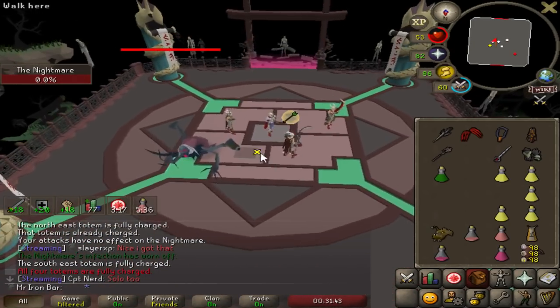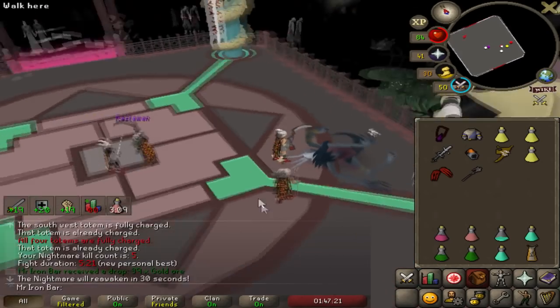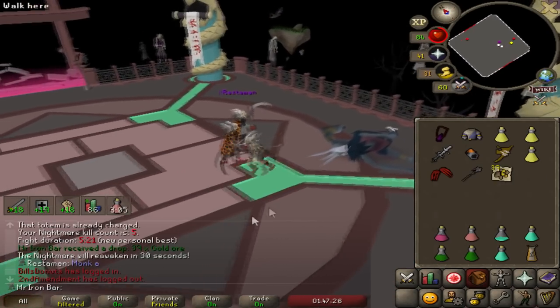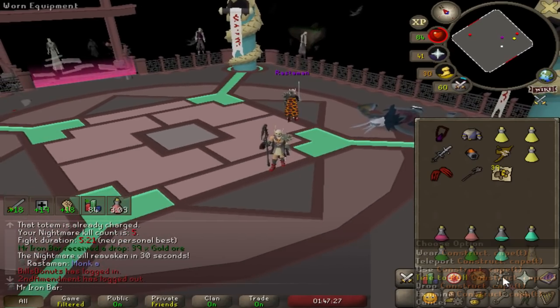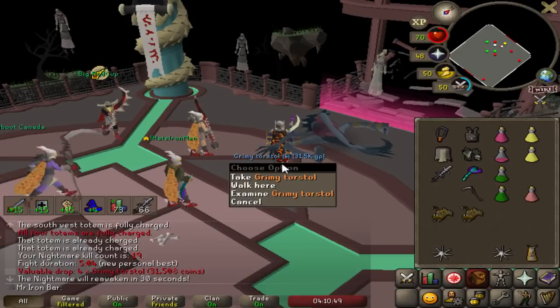First kill done! I got 125 Adamant Arrows — new PB already. 39 Gold Ore, by the way. That's rough. Oh, Torstol — the best drop so far.